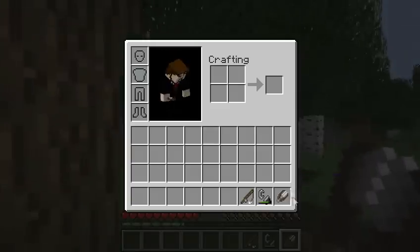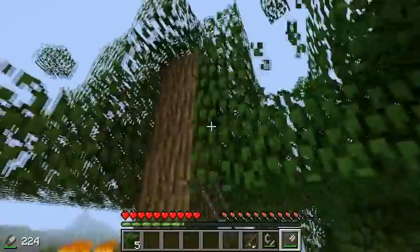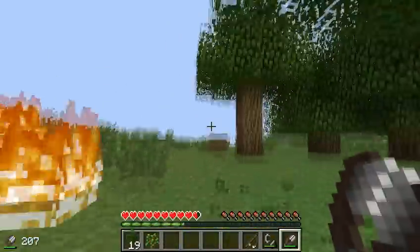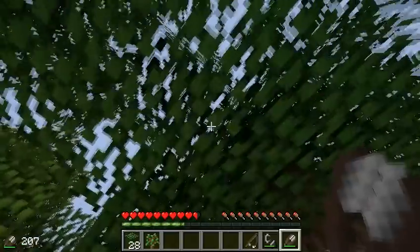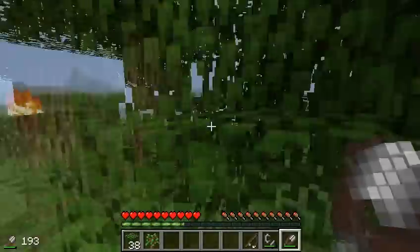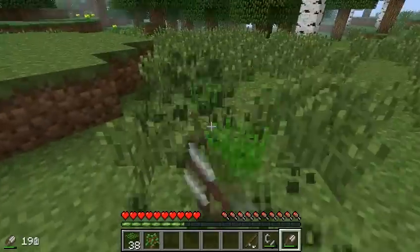Then you get shears, and if you left-click with them — it won't work if you right-click — but left-click will break the block pretty quickly. In fact, it's more or less instant. You can call it instant, because it's close enough. But as you can see, it's also going down.